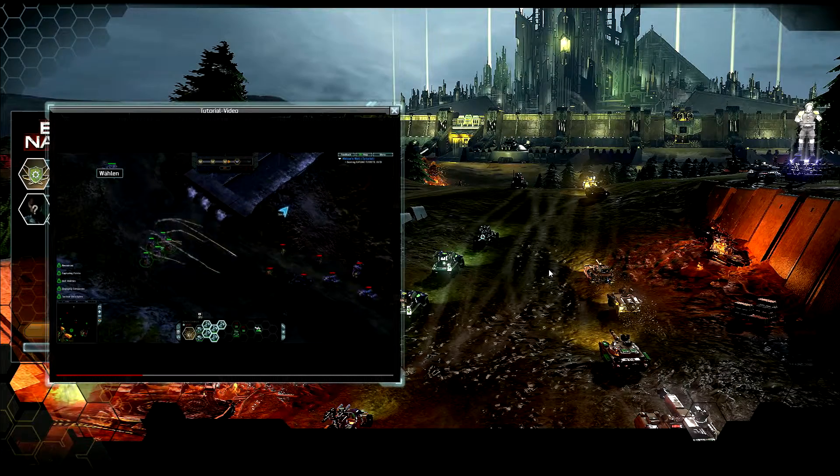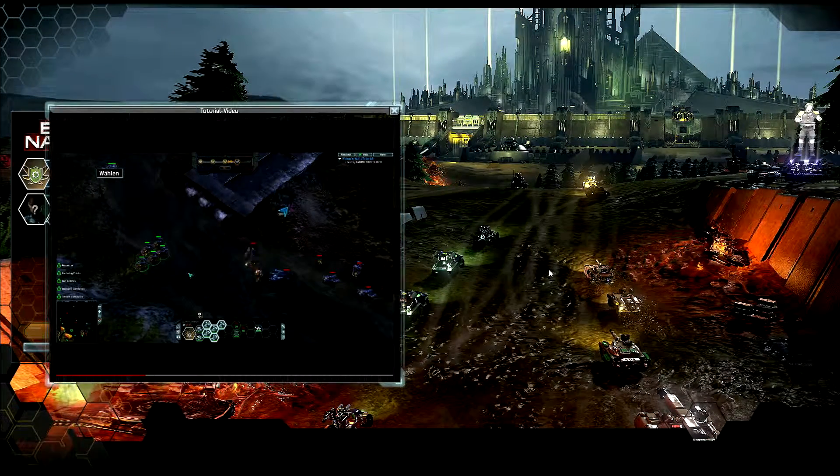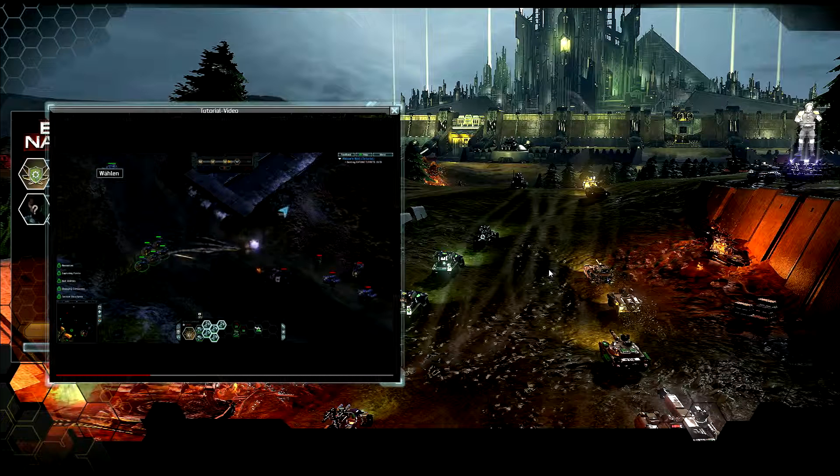Most units within End of Nations will auto-attack as enemy units come within range. If you want more control, you can always right-click enemy units to attack them directly.